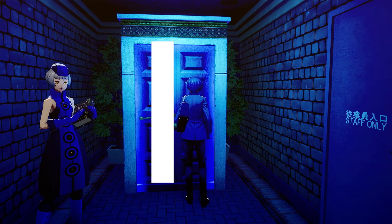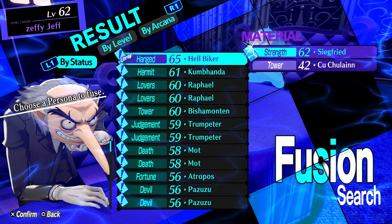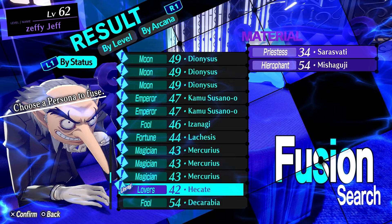You can go into the Velvet Room and select the fusion button, then go to Fusion Search. This is one method of doing it, and this is what I mean by selecting basically random personas that you can fuse together. It's a pretty good indication of basically whatever is in your persona stock and what you can create.